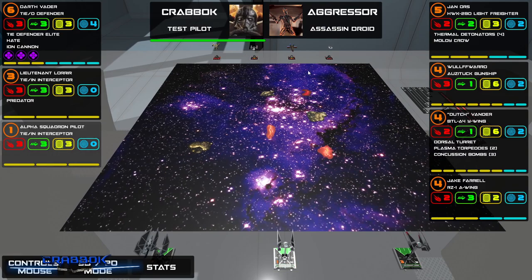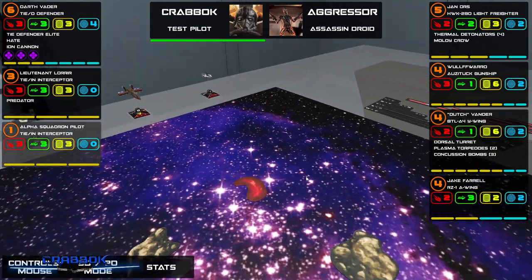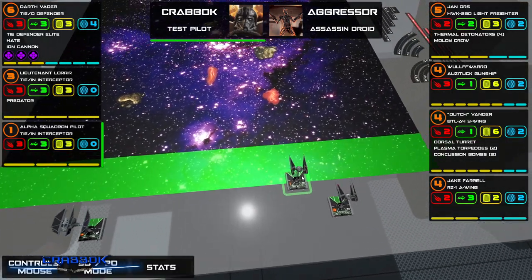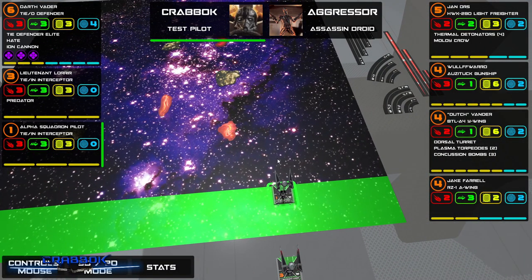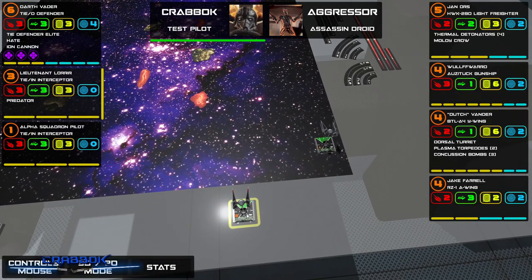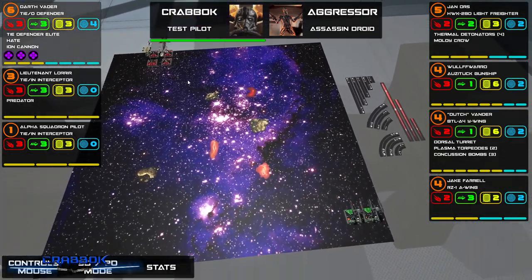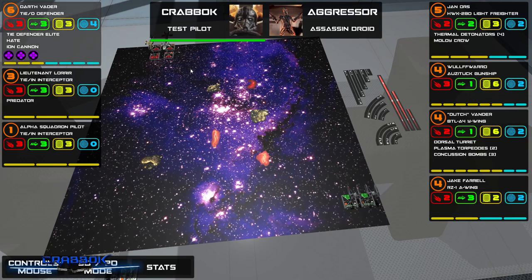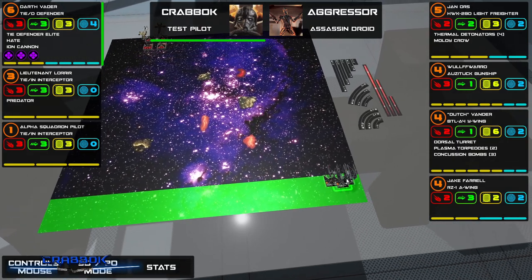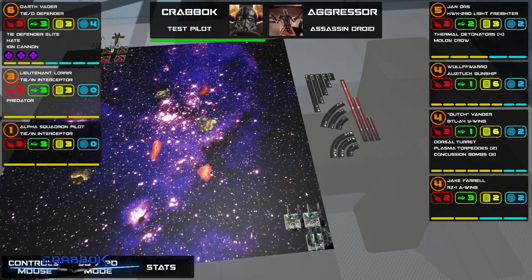This little guy — they're probably going to fly in formation. AI often flies in formation. I'm going to set up these guys to go first. I want the Alpha Squadron on the outside — he's going to go the fastest. Lieutenant Lorrear, you're going to go right next to him. I want to put Vader over here because I can turn in this area.